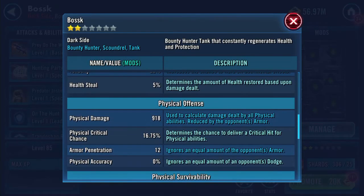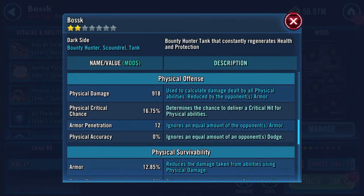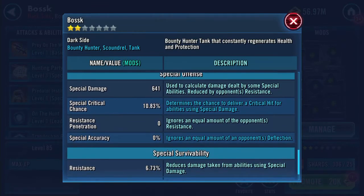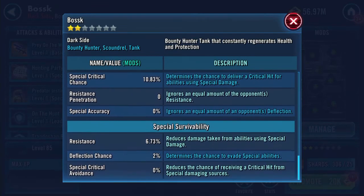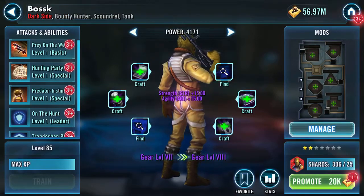Physical critical chance is 16.75%. He now has 12 armor penetration, 12.85 armor, 641 special damage, and 6.73 resistance.